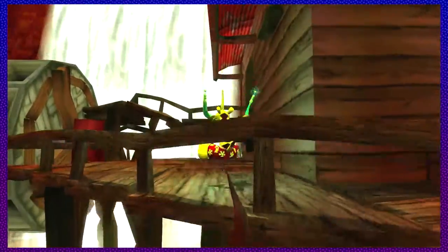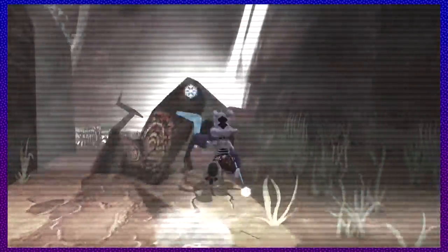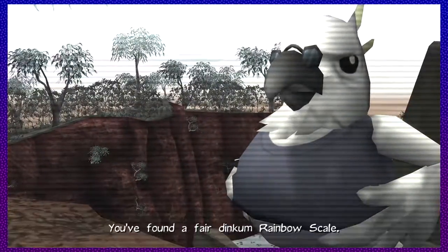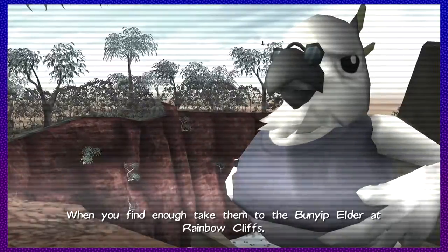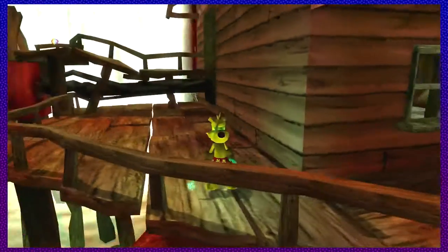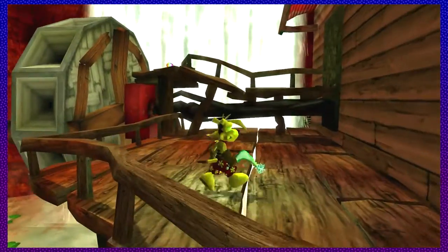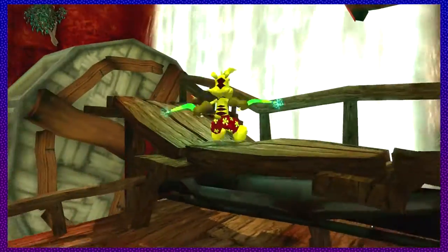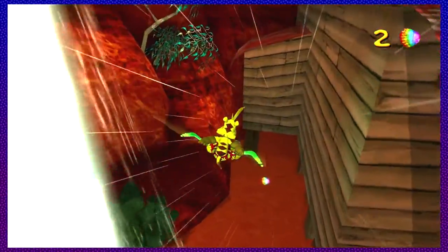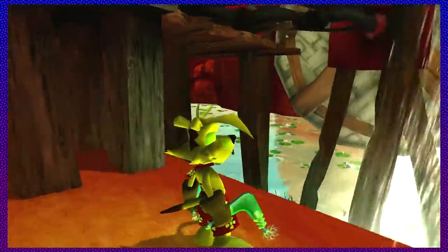Alright, so rainbow scales — I collected one earlier. Break down these logs — oh, a rainbow scale! I just collected a rainbow scale, I forgot it was right there. The rainbow scales are scattered all throughout Rainbow Cliffs and they're very easy to find. I'll show you all where they are. There were the first two — they're over here by Julius's lab.